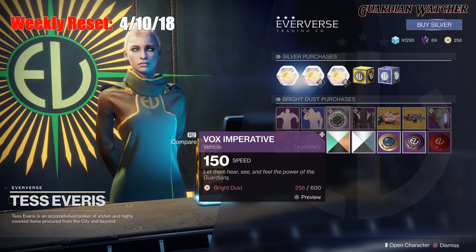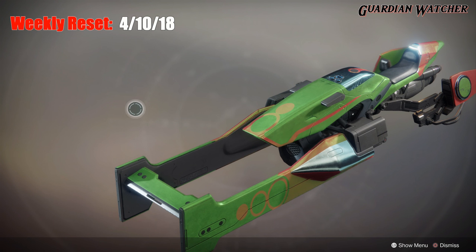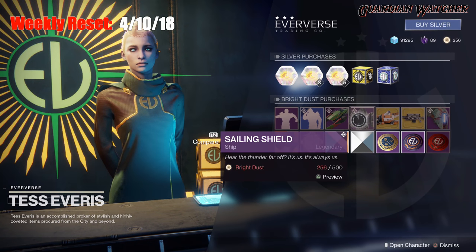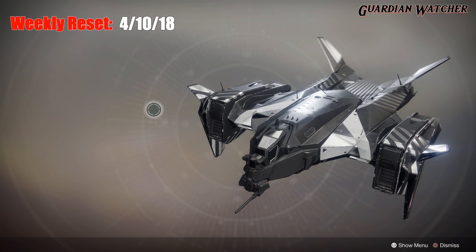For our wonderful sparrow, we have the Vox Imperative — just another reskin. For the ship, we have the Sailing Shield — just another reskin.